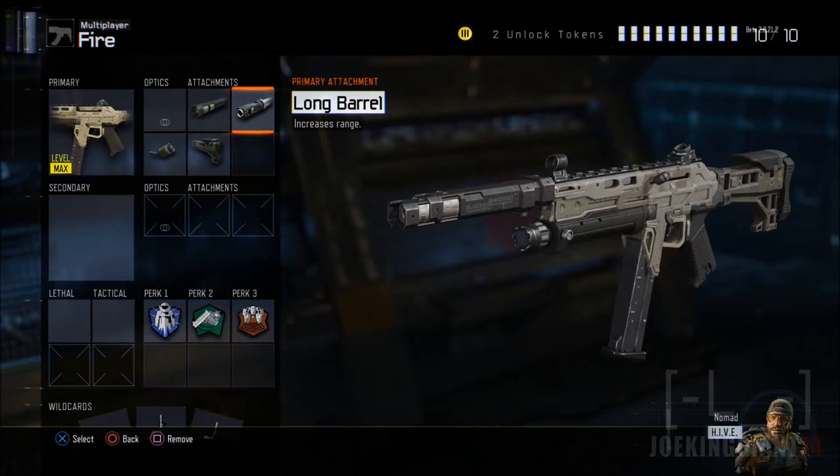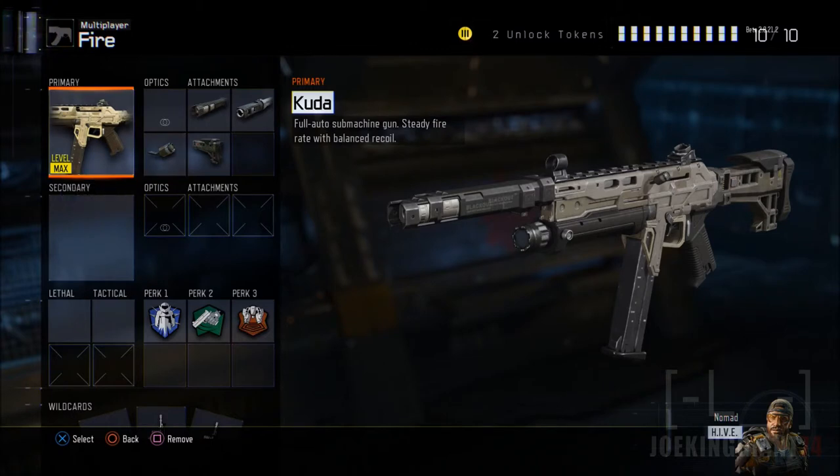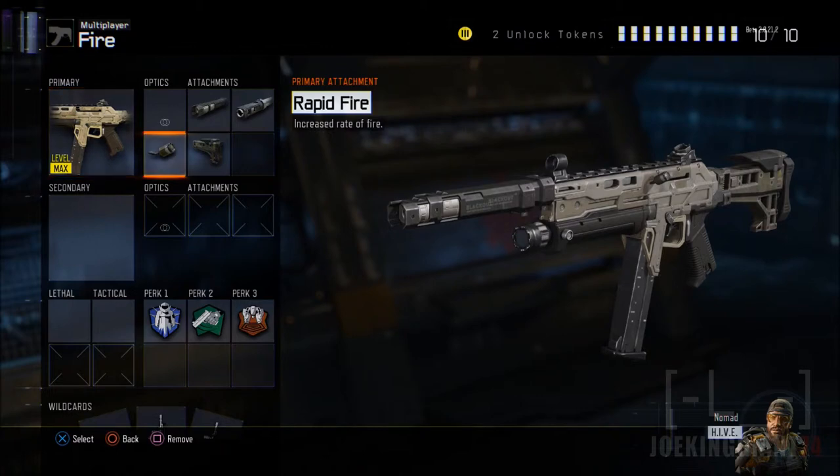Moving on to the next attachment: rapid fire. This is very important in order to compete in close quarters. Without it, this gun shoots kind of slow — even though the stats say high fire rate, gameplay-wise the weapon does shoot super slow. Add the rapid fire to compete from close range combat and 1v1 situations. It lets you take out a lot of enemies from close range, and the hip fire really goes off with it.